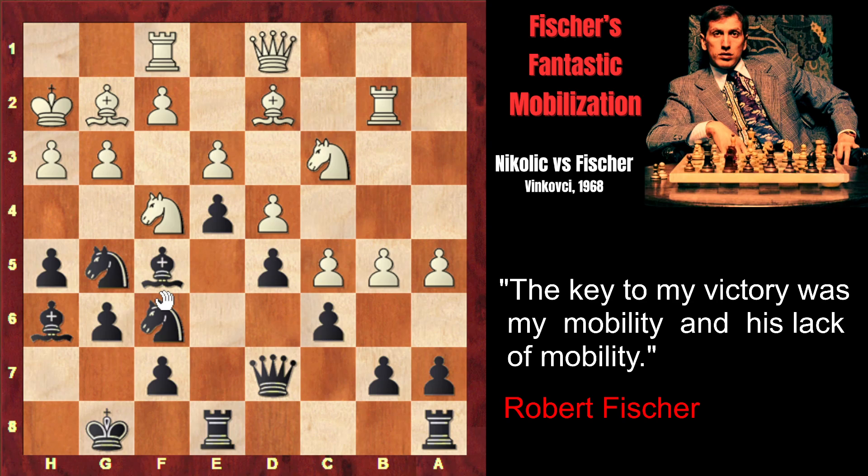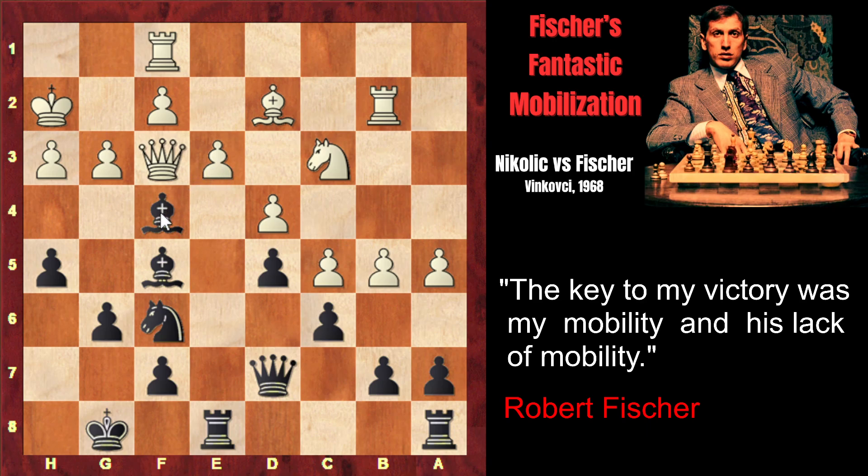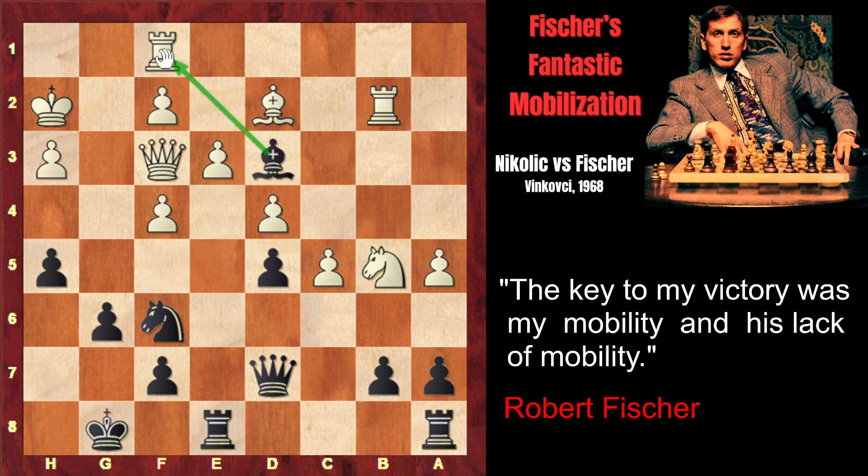Fischer writes in his annotations that he considered three options. The first was h4. The second was Nf3 check, which gave a slight advantage. He gives the variation: Bxf3, exf, Qxf3 — Black exchanges the main defender. The knight no longer defends h3, so White captures with the g-pawn. After that, Black captures on b5, gaining a slightly better position because White cannot recapture on b5 — Black would play Bd3 with a double attack on the rook and knight, winning the exchange. White must play rook b1, after which Black captures on b1.